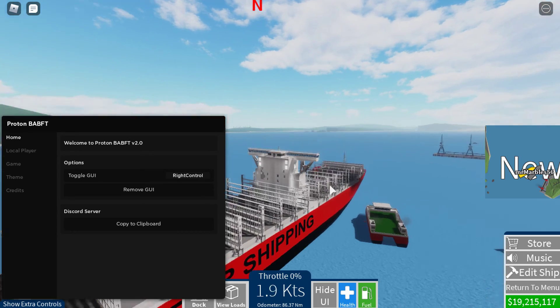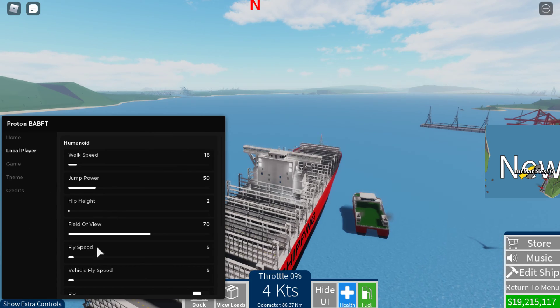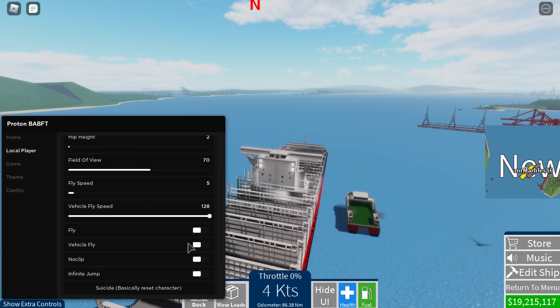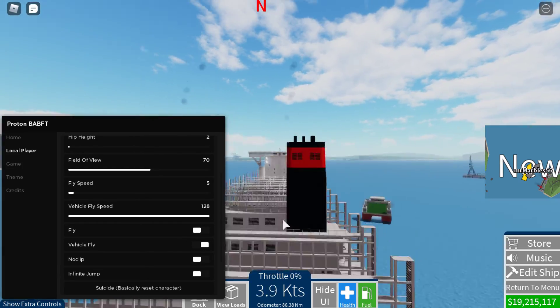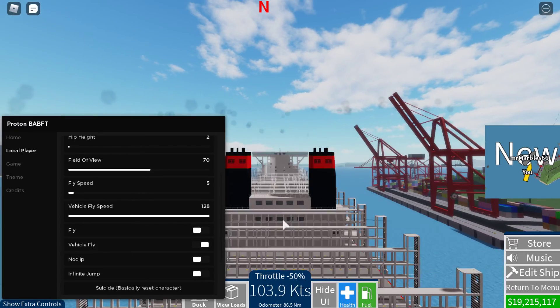What the hell is this ship doing right now? Let me just real quick set vehicle fly speed — and there we go, we are flying because I don't have any time to waste.